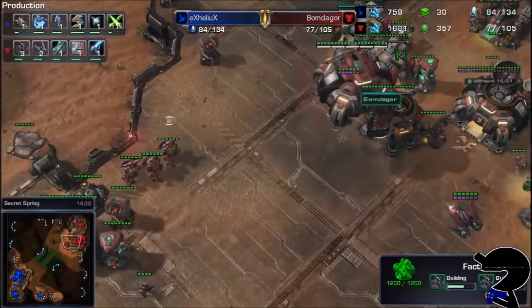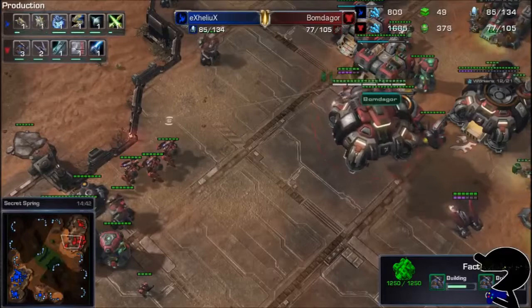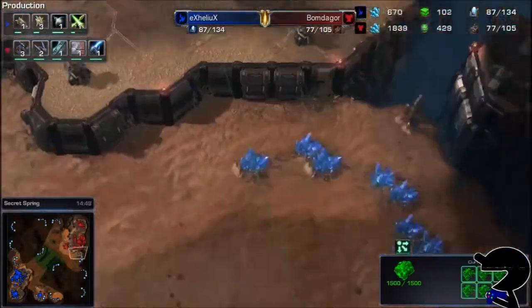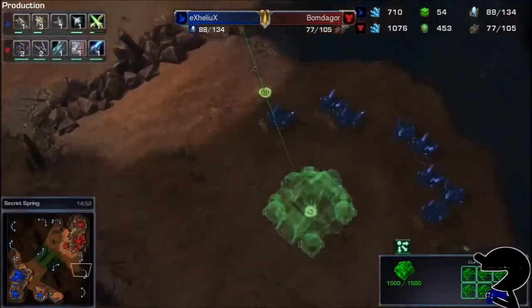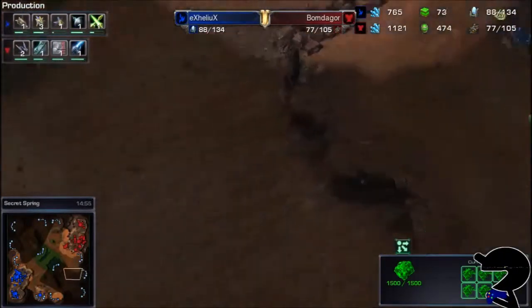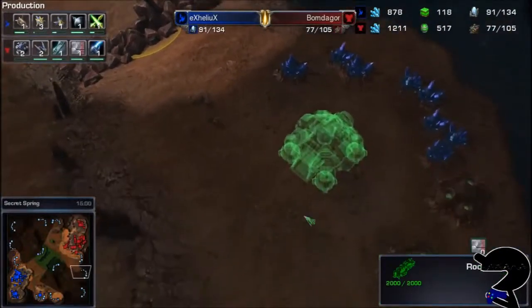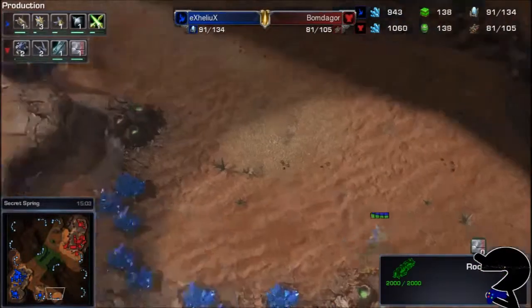The factory is mostly just making a whole bunch of Hellbats, so it's all good for the Hellbats. Bomb de Gore is loading up the SCVs to take this third base. That was protected by rock, so if you can do it — and you load up your five dudes — then that is a good way to do it.